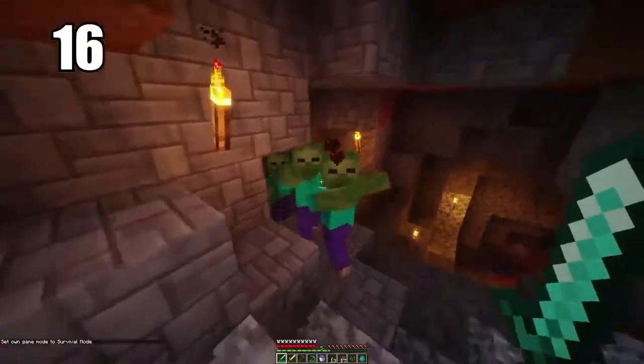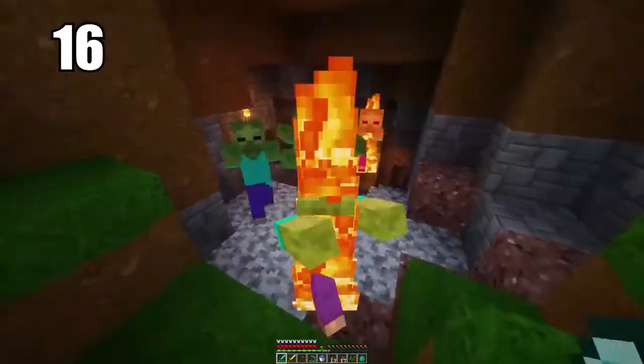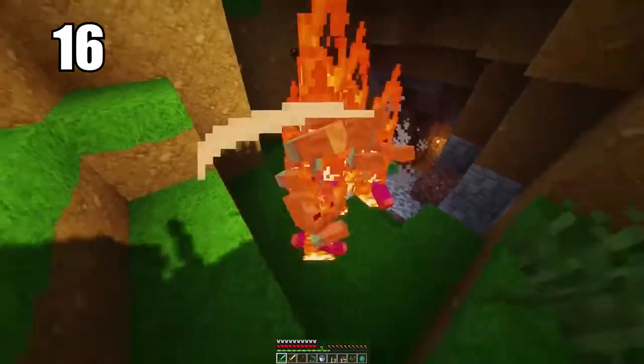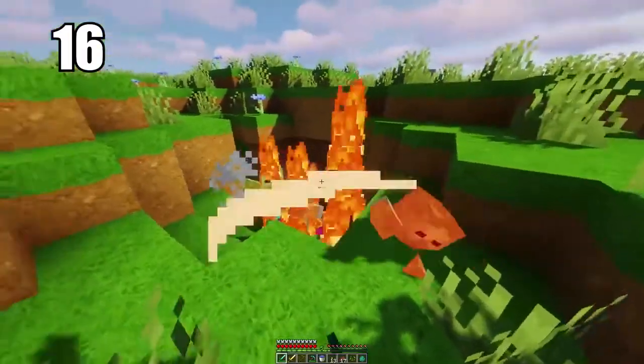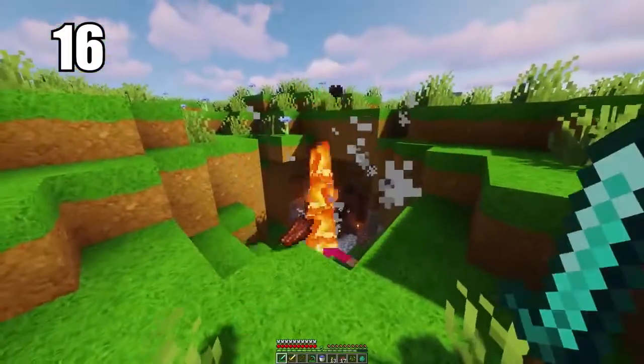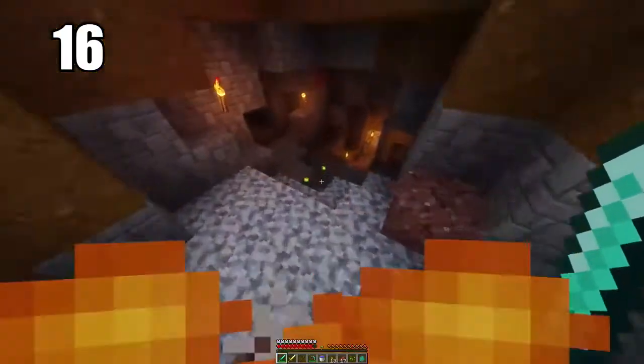Speaking of mobs, number 16: mobs cannot spawn on half slabs. This is just useful information to know — they can essentially spawn anywhere except on half slabs. So use that information as you like. If you want to line something with half slabs to prevent mobs from spawning, go ahead. It's not something super practical, but it's definitely good information to keep in the back of your mind if you ever need it.